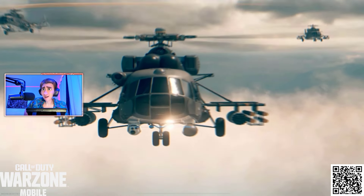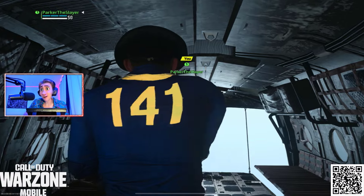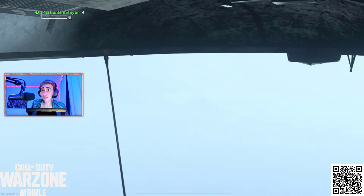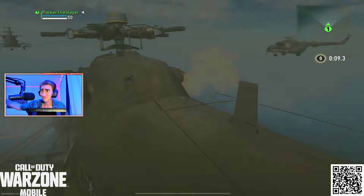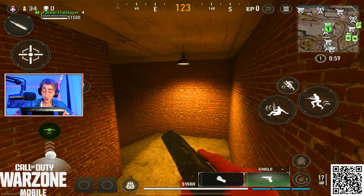Now we're moving on to the Captain Price operator skin. It's pretty much the same deal — the same one-for-one on the back, and the Pip-Boy is also on the left side, just like Ghost. Really another solid skin.